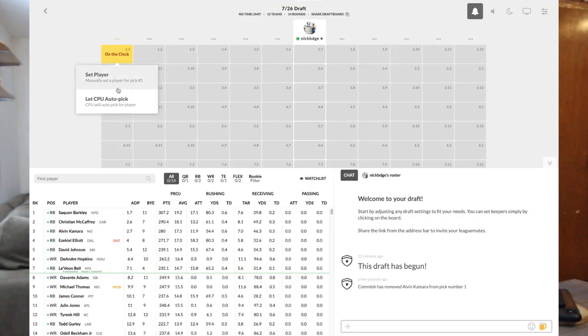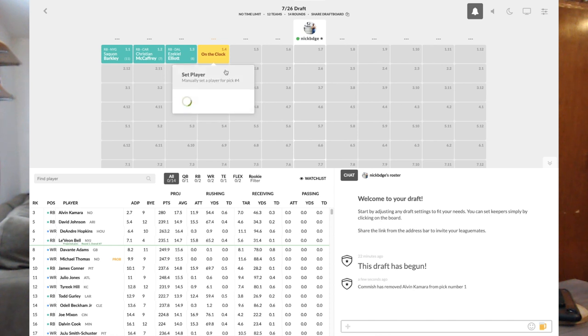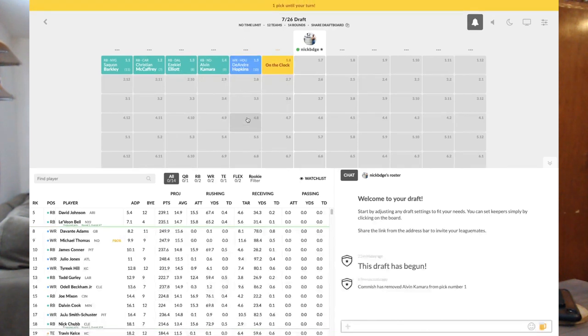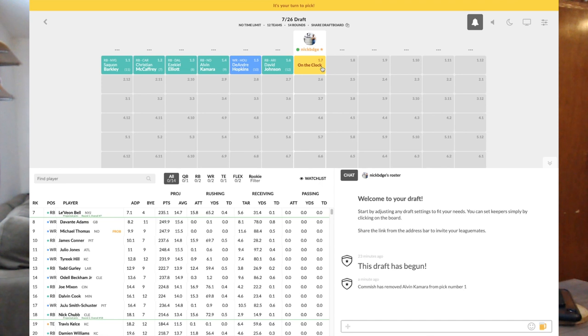If you have a top four pick this year, it's Barkley, Zeke, Kamara, CMC. After that, you have to be looking at snagging an elite wide receiver. After round one, things get very dicey. No one likes starting wide receiver, wide receiver, but two elite guys are going to be waiting there for you and they're very, very safe compared to the running backs around them. DeAndre Hopkins, Devante Adams, Odell Beckham Jr., Julio Jones, JuJu, Michael Thomas — those are the names in the first round after the top RBs are gone.